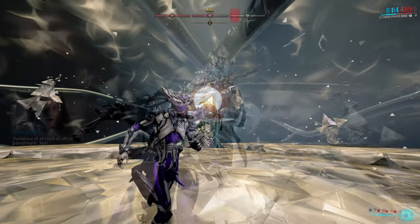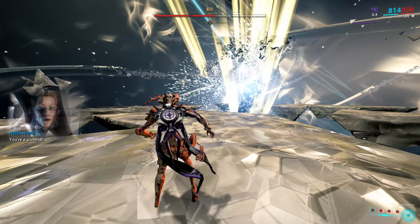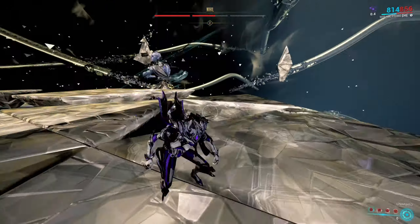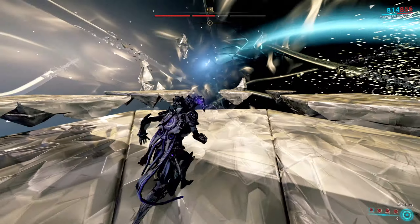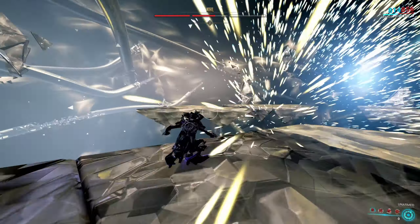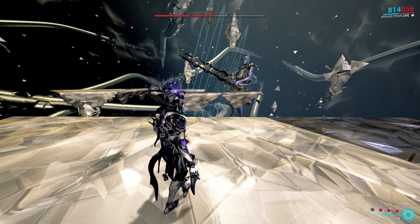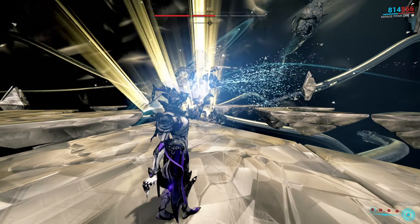You need to watch out though, because if he hits you with a piece of glass, he will freeze in place for a couple of seconds, so he can easily kill you that way. Also very important to know is that if you hit the platform with the glass pieces you throw, or you just leave the glass pieces there, you will destroy part of it, which is not great since you will have less area to maneuver in.